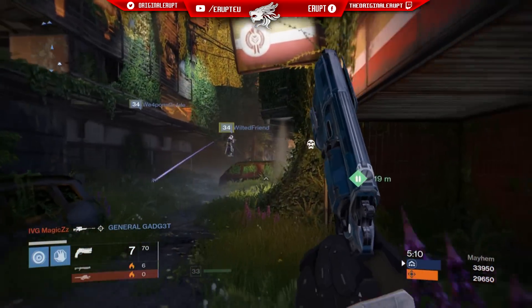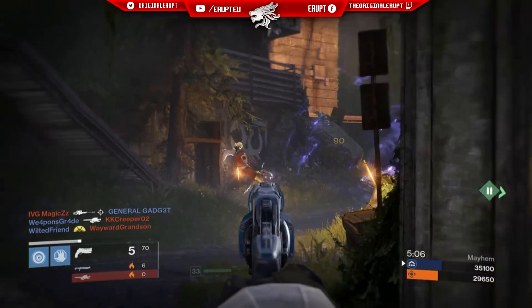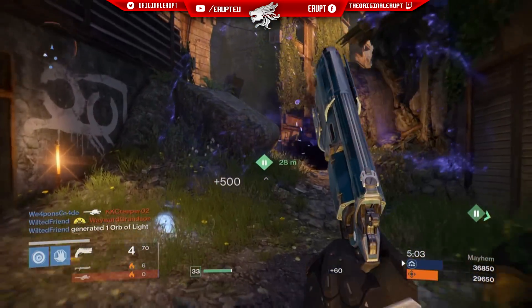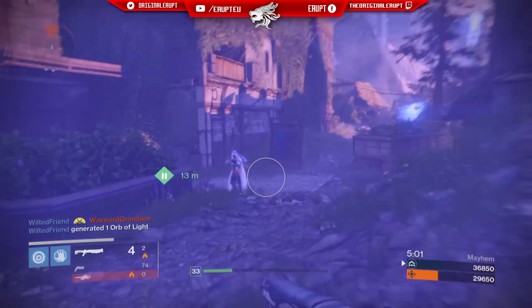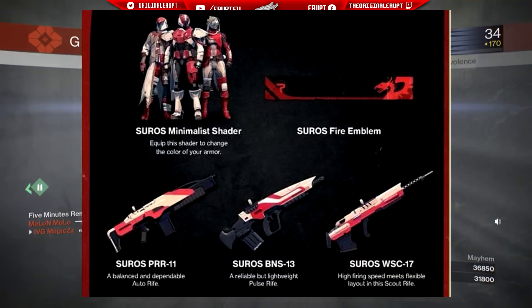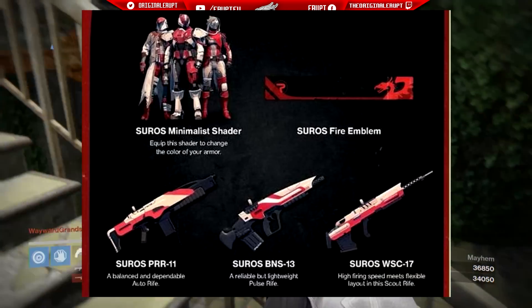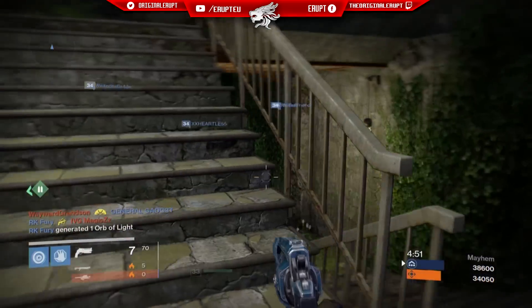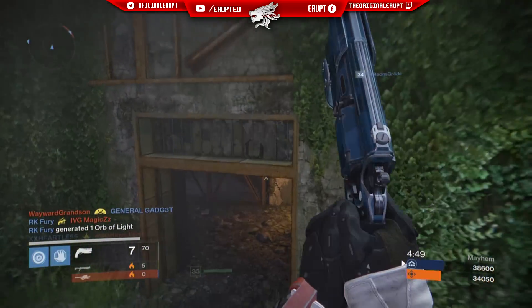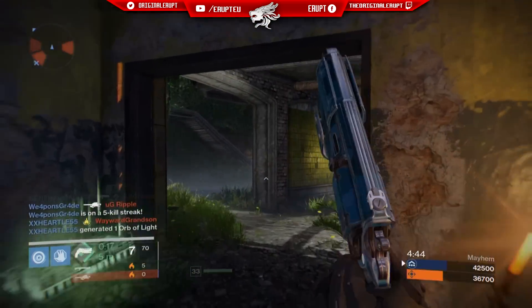Next is the Suros BNS-13, a reliable but lightweight pulse rifle. This gun is also known to be one of the re-skinned weapons, but it's actually my favourite out of the three. It's a pulse rifle and it's Suros — just one of the best combinations I can see. I love pulse rifles and I love the whole Suros theme. It works really well together and I can't wait to use this thing — it is an absolutely beautiful gun.